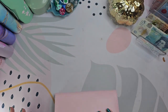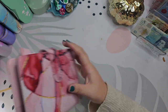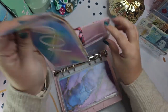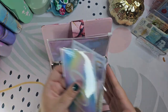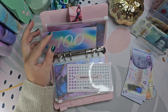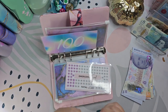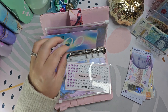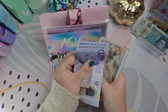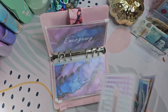Now we're going to the emergency fund, and that's getting 10 pounds. That one's being coloured in again. So in here now we've got 260 pounds in the emergency fund.